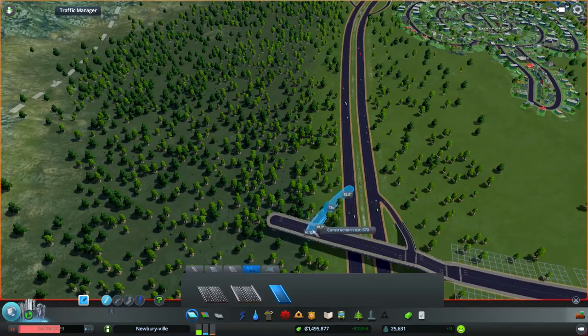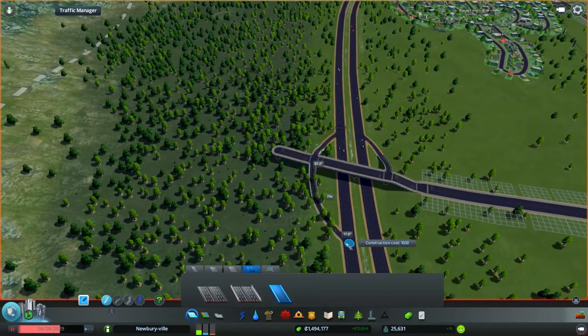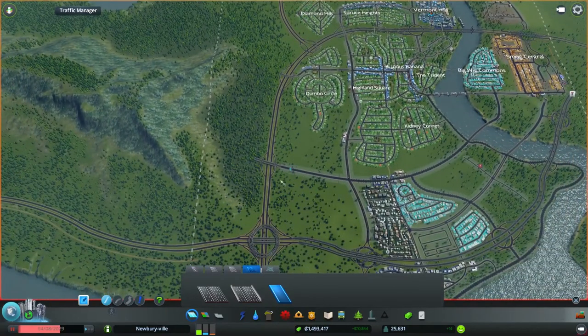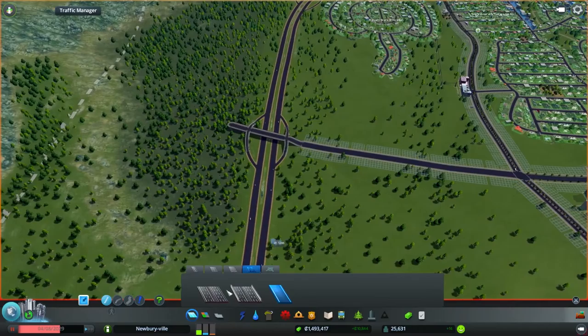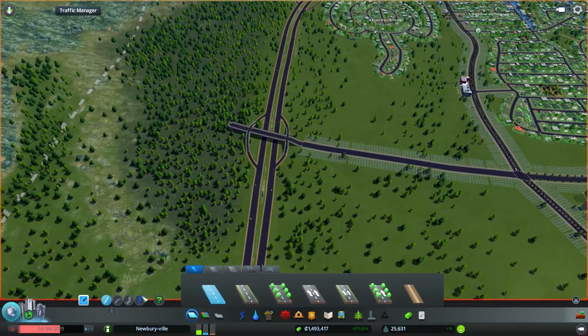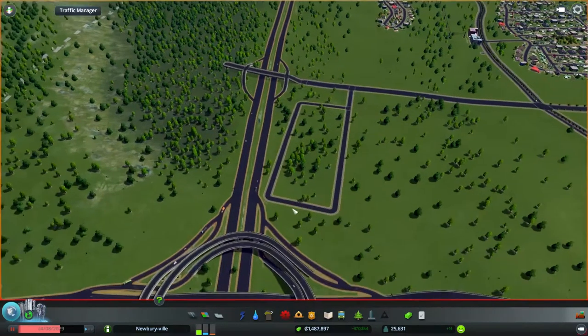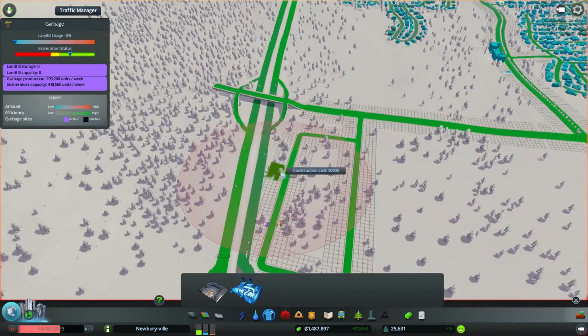That was developed by the Germans — the Autobahn, yeah. There we go. And then maybe we can do some garbage right here, like really close — not super duper close to the highway. That is not optimal real estate, not the best. There we go, and then we'll just set up some garbage — some incinerators right next to the highway to dump the smelly burning garbage.